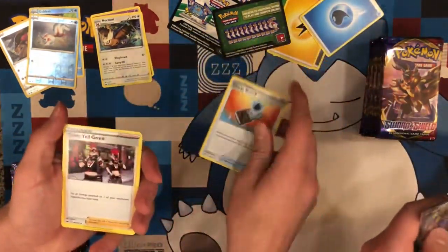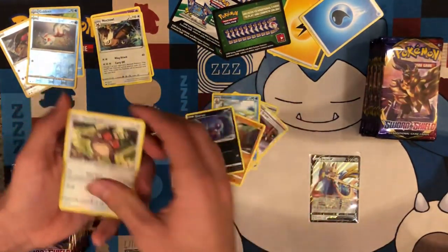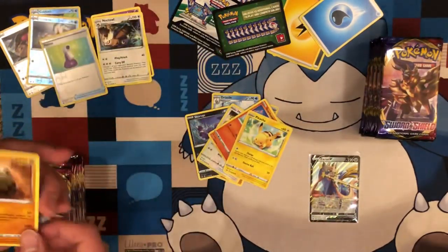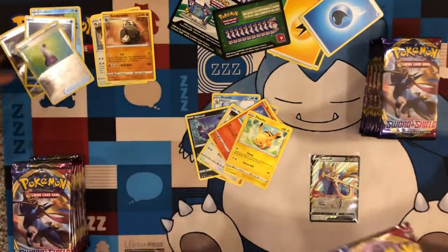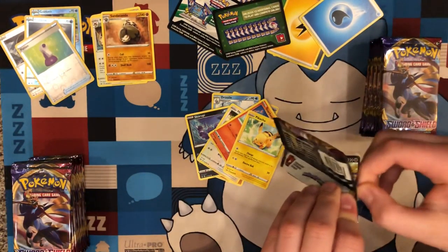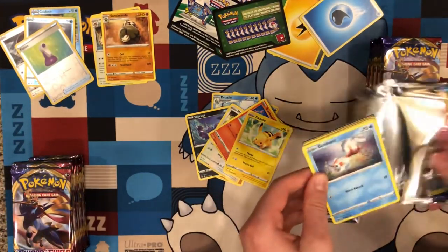Water Energy Surge, T-Mail, Drizzile. Five commons. First potion. Sandaconda. I think Zacian and Zamazenta V are pretty common — I saw a lot of them in the pre-release. For being legendaries of the set, I'm surprised how common they are.